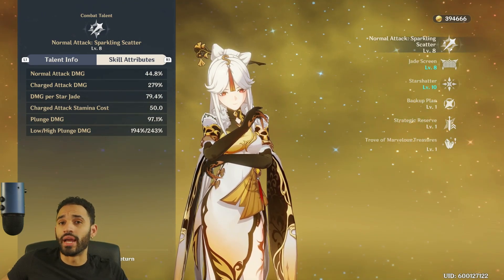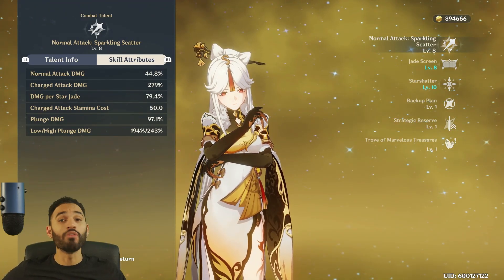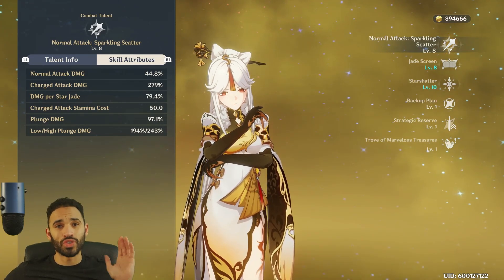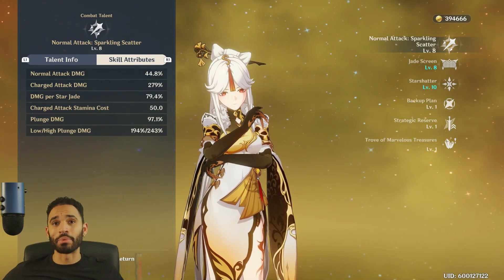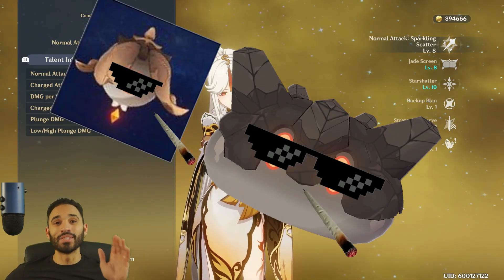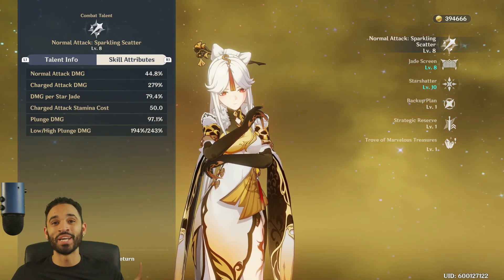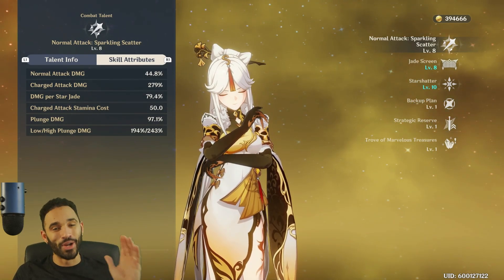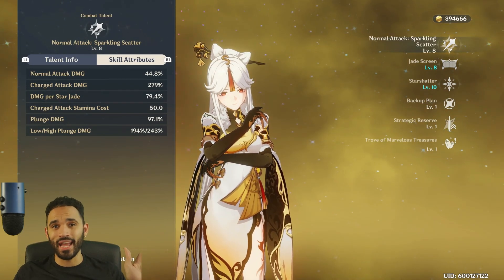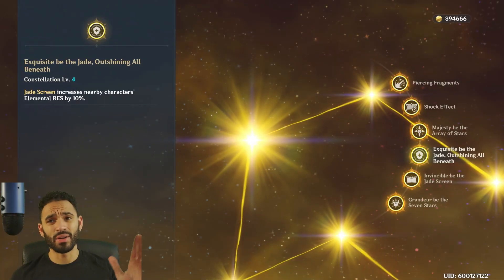She can literally do every bit as much damage as a Ganyu. I have both of them and I've played with both — I'm not capping. This woman will straight up delete anybody except a Geo Slime and a Geo Spectre. You run into those and it's GG, you're not doing damage. But if you go against anything else in the game, Ningguang will slap them. That about covers it for her kit — let's talk constellations.